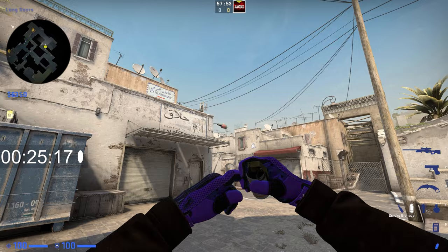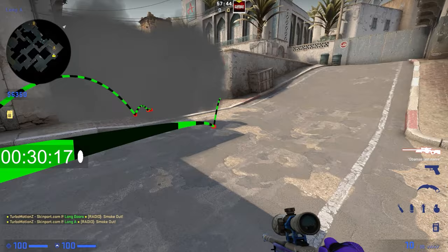This is the smoke for the cross. Just stand here in this corner, look at this thing, look up, and then run throw. For better results, throw a second one a little bit farther.